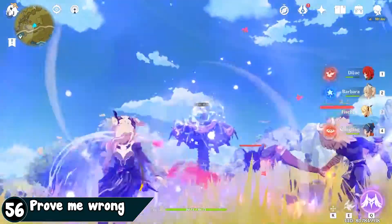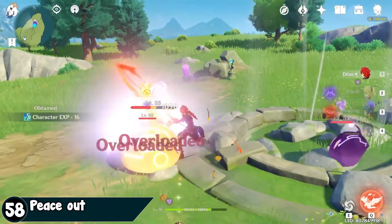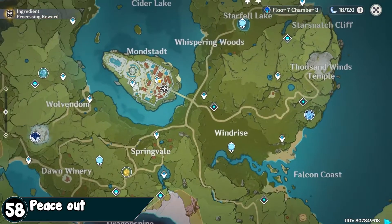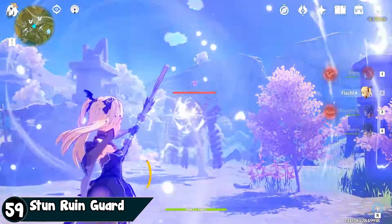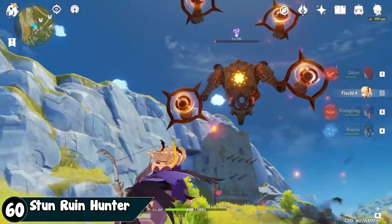Use the proper elements against shielded enemies — it will destroy the barrier faster even if you have low damage. You can instantly kill anemo slimes by hitting them while they are floating. Range weapons can feel weak. There are artifact set bonuses to take advantage of. You can hit the ruin guard's and ruin hunter's core to stun them — for the ruin guard you need to hit it twice, and for the hunter you have to shoot it while it's flying.